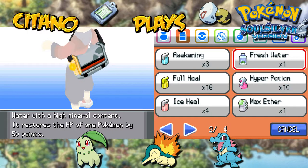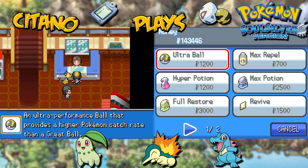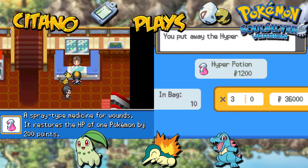Double check that I have enough items. Hyper Potion, only 10. We need to get some more, so let's go and buy some more stuff. I'm gonna buy — I have a lot of money now, so let's just buy 30 more Hyper Potions. You'll have 40 then. More than enough for now.